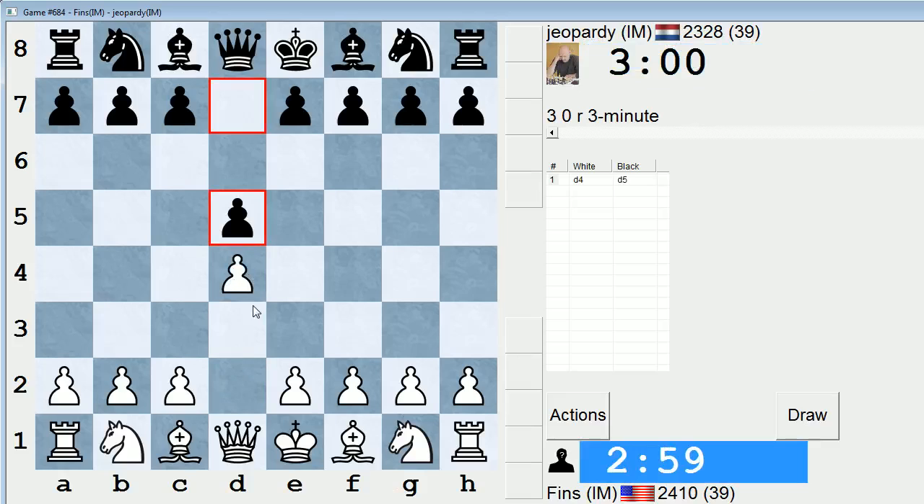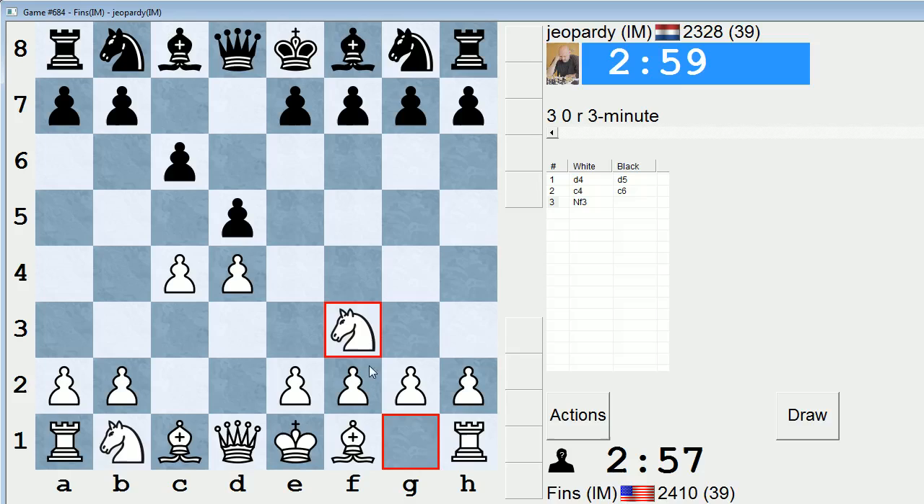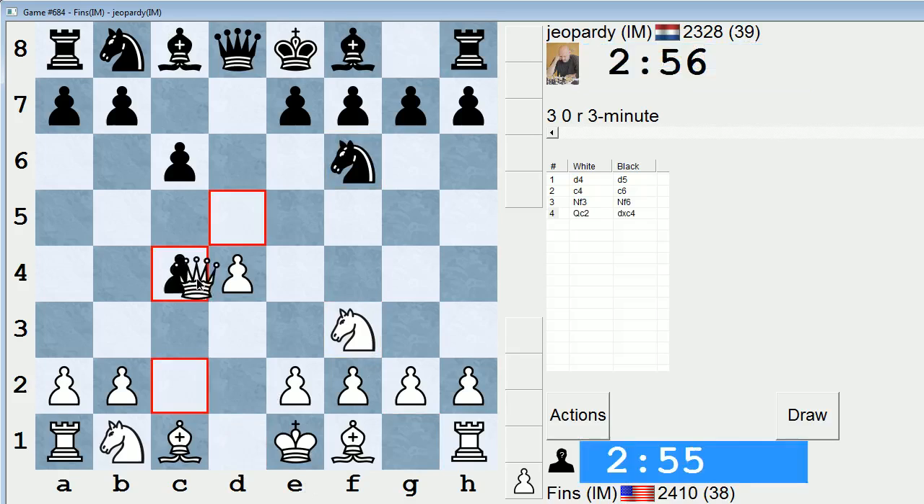Hey guys, this is John, and I'm playing Jeopardy in the three-minute pool on ICC. Let's open with d4 against Jeopardy. He's from the Netherlands. And let's play queen c2 on move 4 — this like anti-Slav type of line.